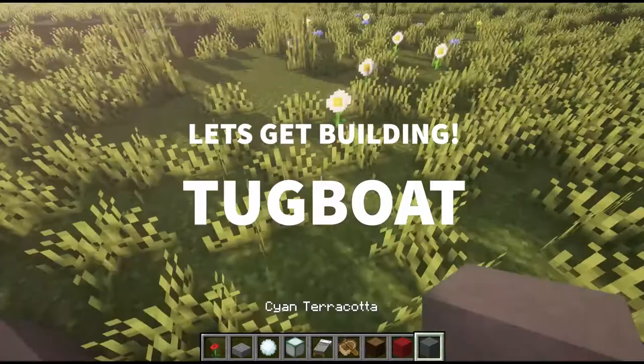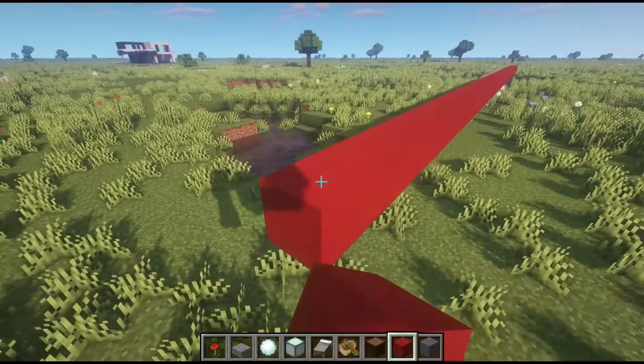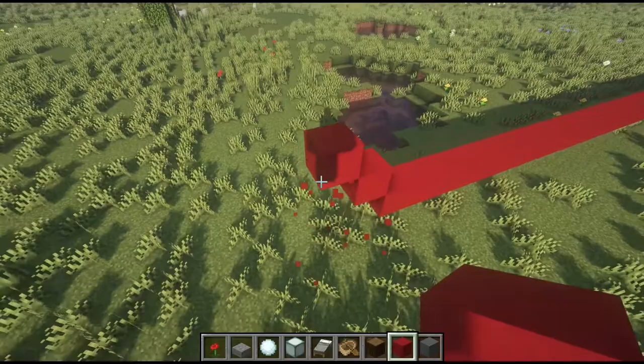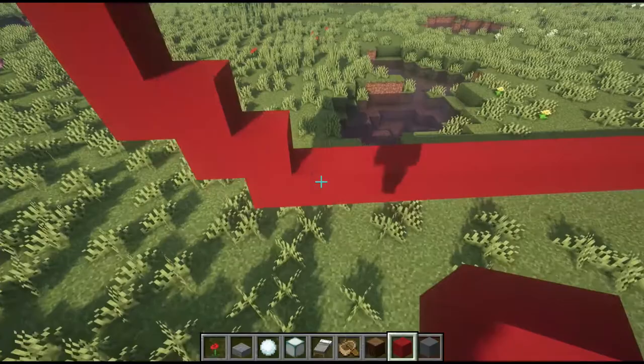All right, so we're gonna start by placing our hull. I know it's not being built on the water, but it's just kind of tricky to build things on the water and show you the mechanics of how it's all put together. So we'll lay out our keel first. I'm just using red standard clay. Give it a little bit of an upward slope in the front so it can ply through the water.